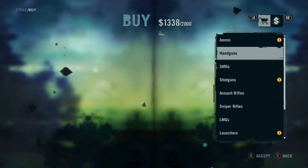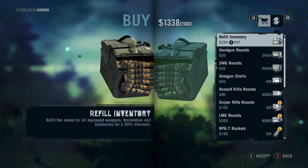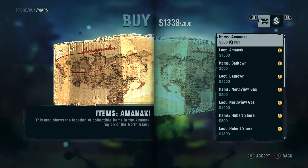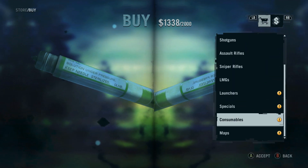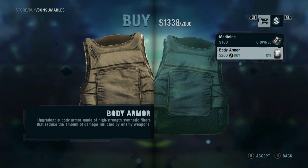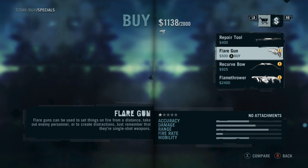We're not going to do any of that yet because we don't want to spend our money. We can skip maps for now — we just don't want to spend that kind of money yet. We can get a repair tool, a flare gun, and recurve bow. Should we waste the $200 and buy ourselves some body armor? Going ahead and doing it — it's only $200 and it'll set us back just a little bit, but we should be okay.